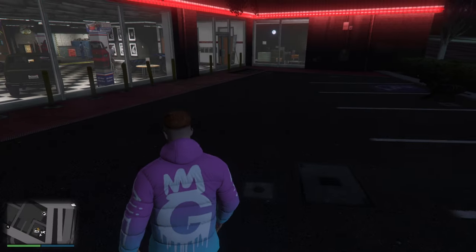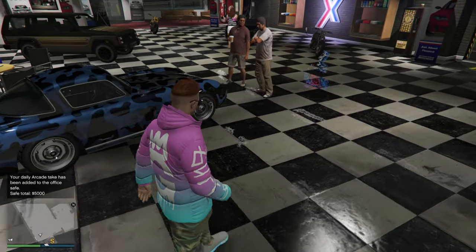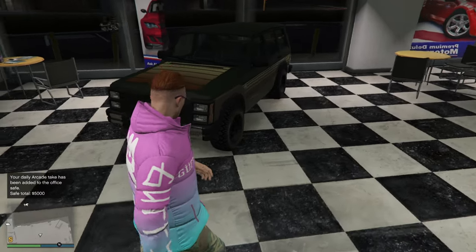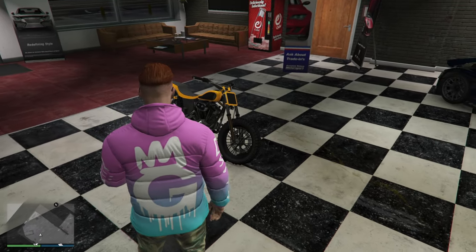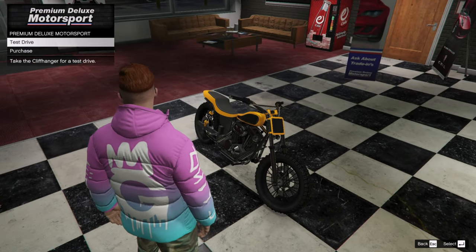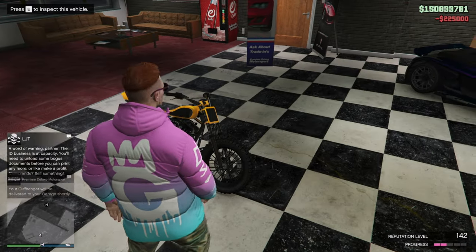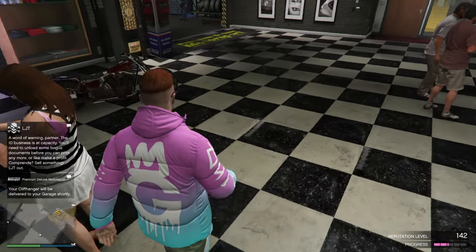Next up, in the Premium Deluxe Motorsport dealership we are going to be having the Benefactor Sterling GT, the Canis Seminal Frontier, the Western Cliffhanger, the Hijack Ruston, and also the Western Rat Bike.